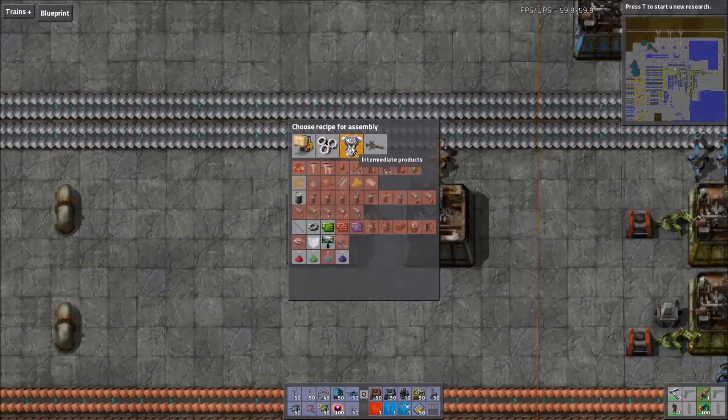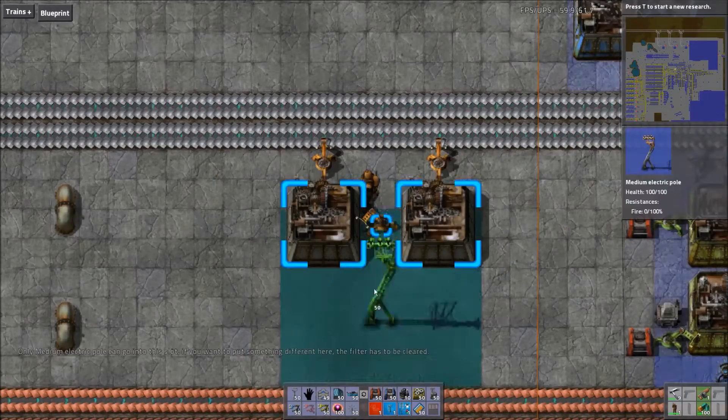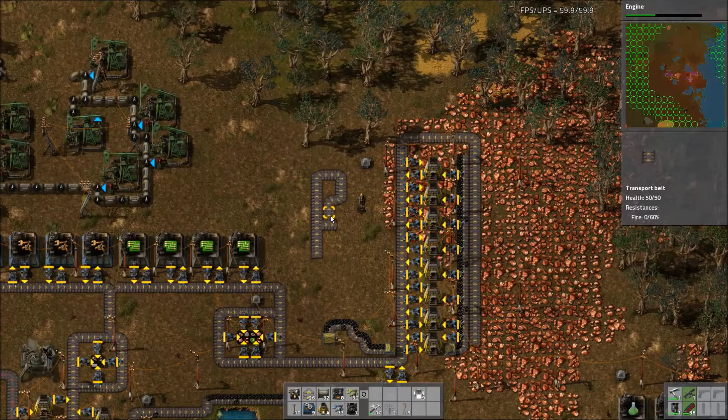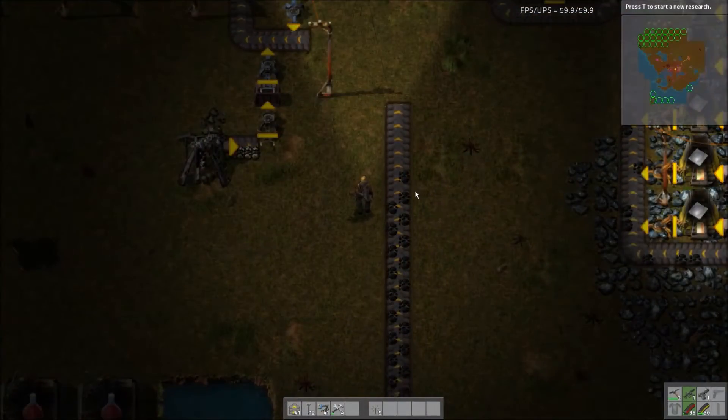Simply built out of iron plates and iron gear wheels, these can be built cheaply and quickly with just two assembly machines from your main iron supply setup, as shown here. Placement is simple: pick the item up from your inventory or select it from your hotbar and place. Push R to rotate either before placing or after it's already on the ground, and right-click as usual will allow you to deconstruct and pick it up again.